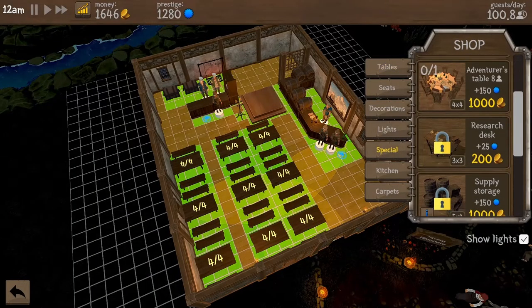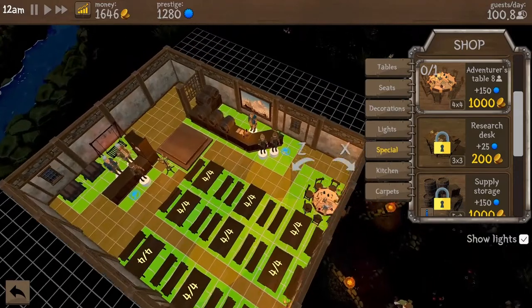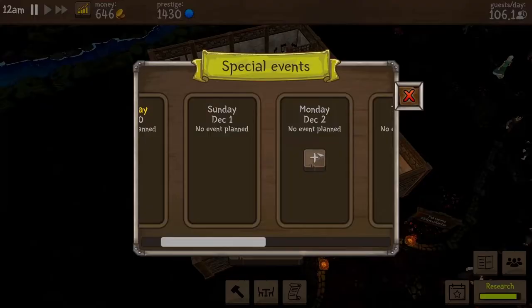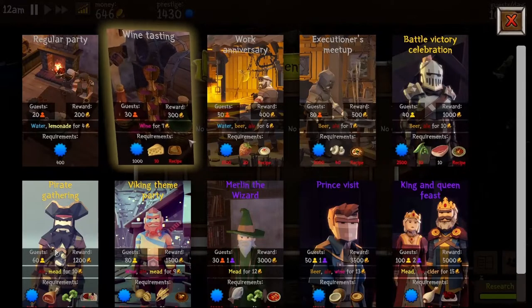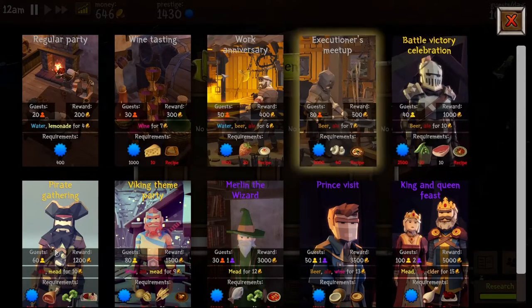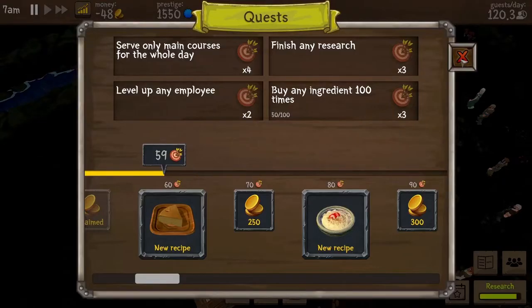Continuing from where we left off in the previous episode, it's time to buy the adventurous table. To organize a wine tasting event and bring 30 rare guests to our Tarfin, we need 10 pieces of cheese and the corresponding recipe, which we are only one quest point away from unlocking.